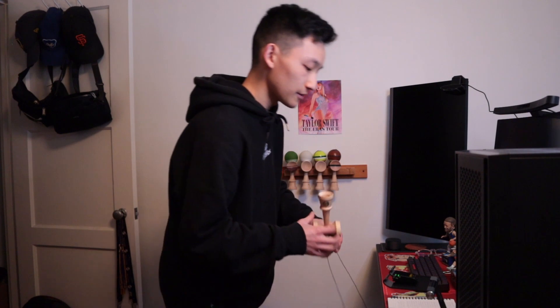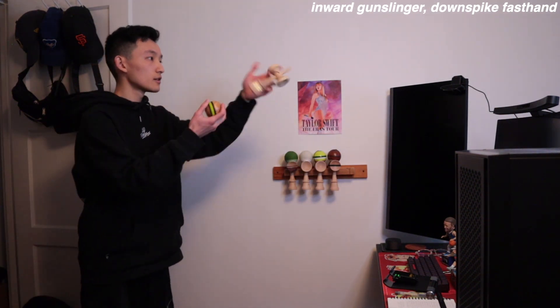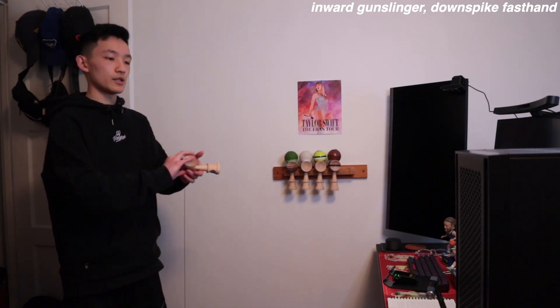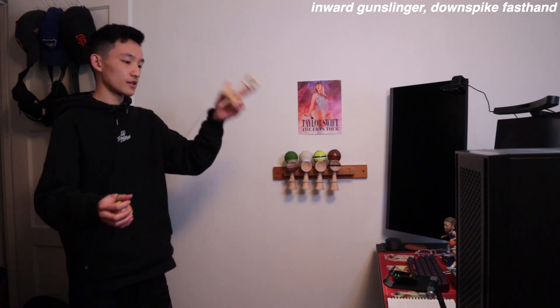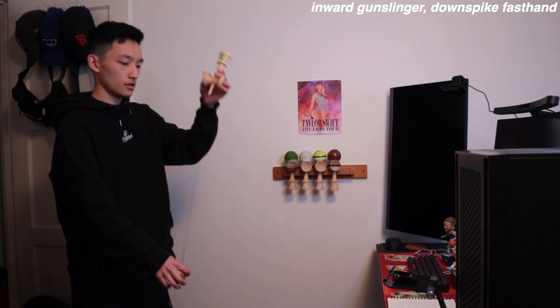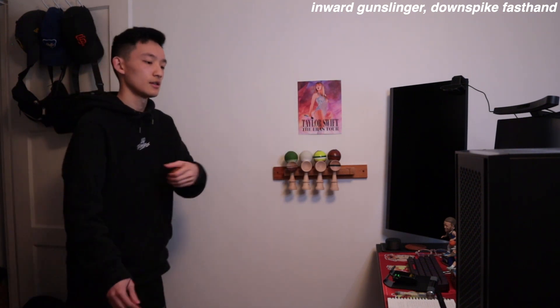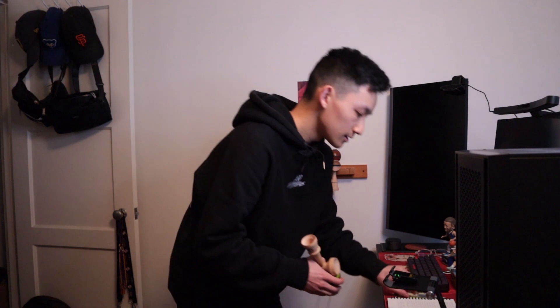The last trick on this list is Inward Gunslinger Down Spike Fast Hand. That's one, two - this is not easy, Inward Gunslinger is going to be tough. That's three, fourth attempt, last one - nope, did not get that one.